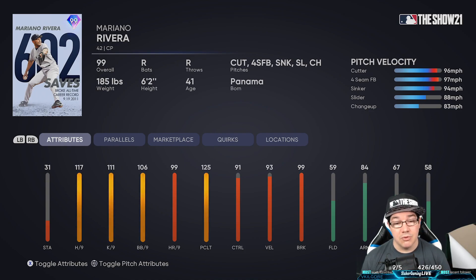The 31 stamina is actually really, really good because you could pitch multiple innings with this card. If you get into some rough situations in the eighth, you need to bring him in for the eighth and the ninth — you could completely do that with the 31 stamina. He also has a 91 control, 93 velocity, and a 99 break, so you know these things are going to break hard — the sinker is going to drop out of the sky. He also has 59 fielding, 84 arm, 67 acceleration, and 58 reaction, but we don't really care about those.